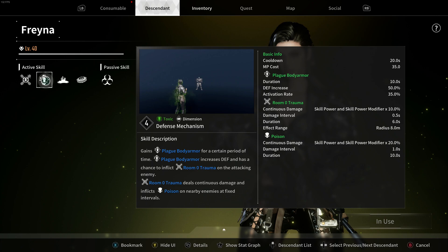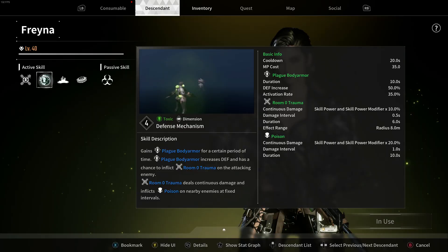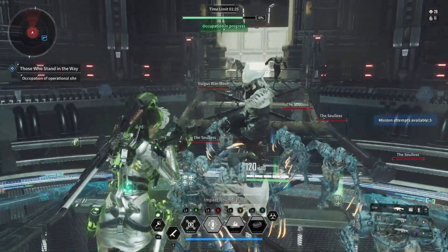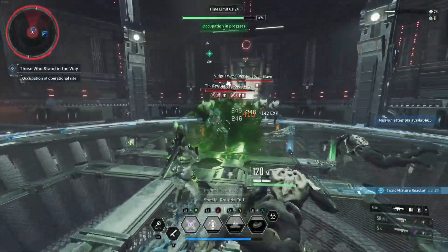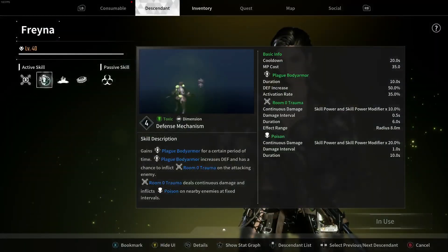Her next skill, Defense Mechanism, gains plague body armor for a certain period of time. Plague body armor increases your defense and has a chance to inflict trauma on attacking enemies. Remember, trauma deals continuous damage and inflicts poison on nearby enemies at fixed intervals, so it's a great way to have survivability while also inflicting poison.